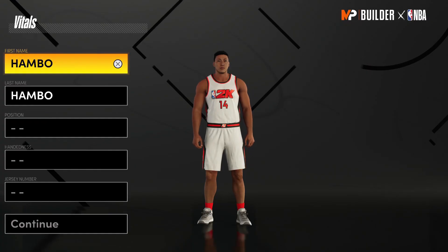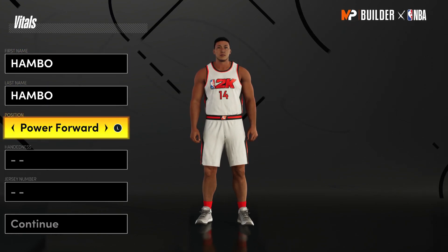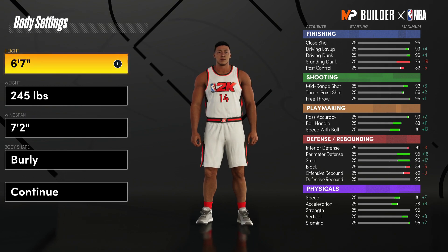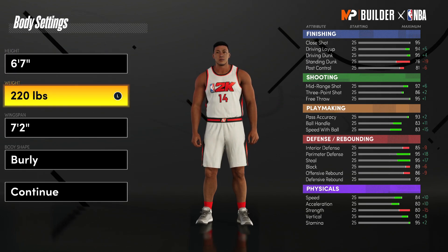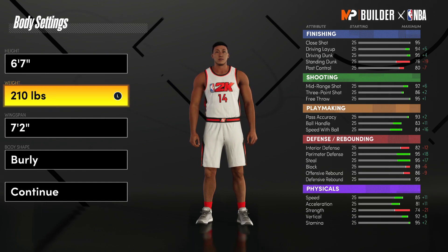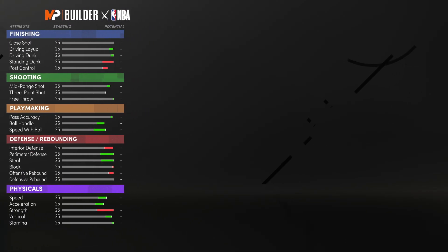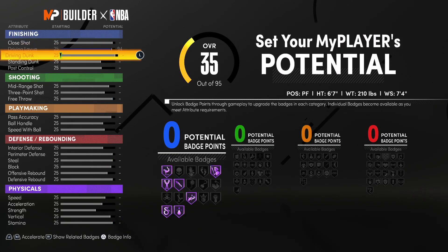Moving on to the fourth build — the power forward. I think this is going to be the best build in this video since power forwards are just so overpowered this year. For body settings we're dropping height down to 6'7" so we're as fast as possible and can unlock pro drill moves. Weight drops to minimum as well — speed is more important than strength. For the wingspan we're going to max this out, since max wingspan helps you way more on defense and gets more badges in general.